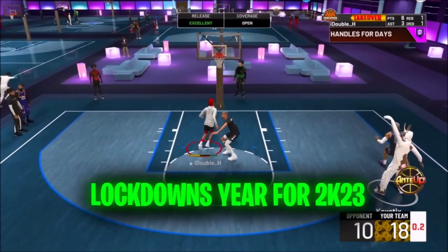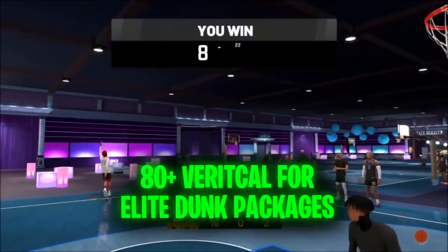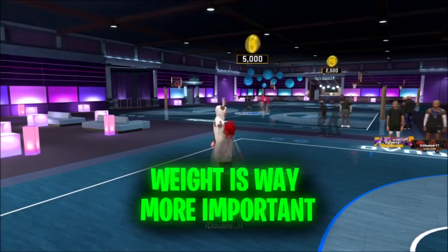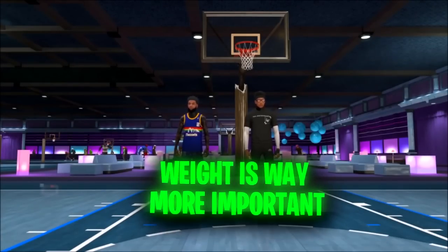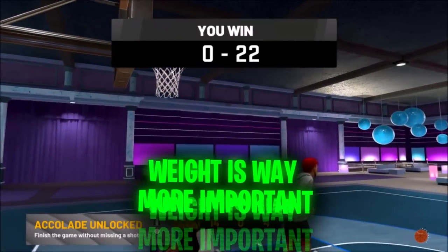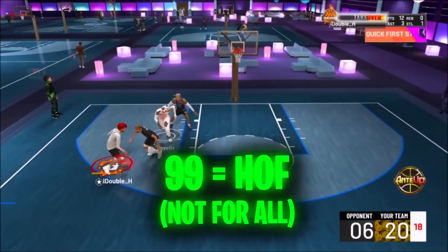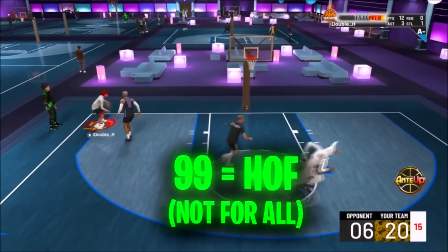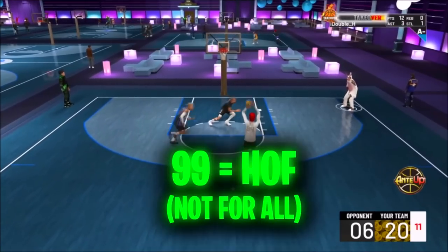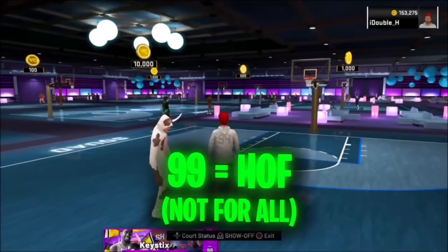He also said lockdowns are going to be very good this year, so all my lockdowns out there, this might be a very good year for y'all. Another thing that was said: you're going to need an 80 vertical for elite dunk packages. Also, weight can't just be minimum like it usually is — weight is going to be a huge factor when making your build because it's going to affect your strength. So you're not just going to be able to go minimum weight on every single build like you usually do. Another thing talked about a lot is hall of fame clamps — you're going to need a 99 perimeter defense, making builds very balanced.